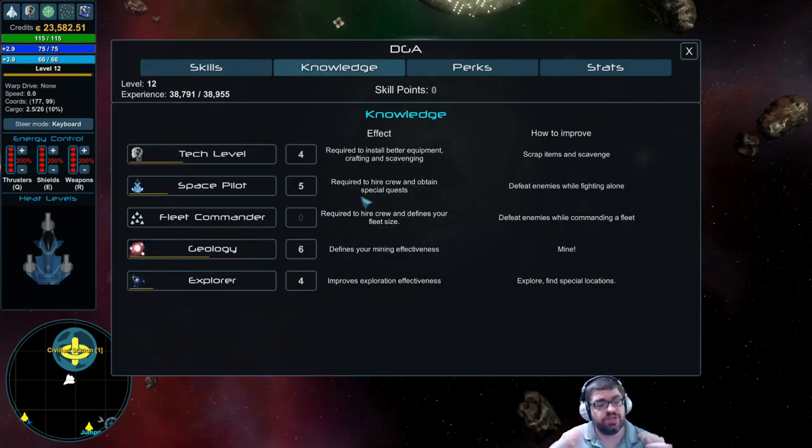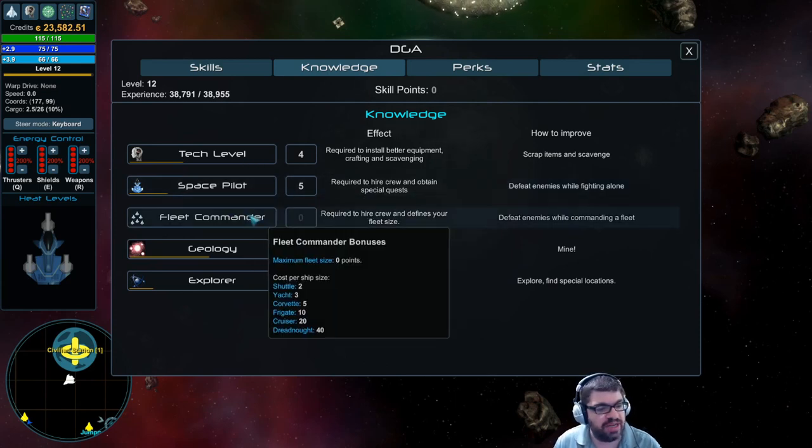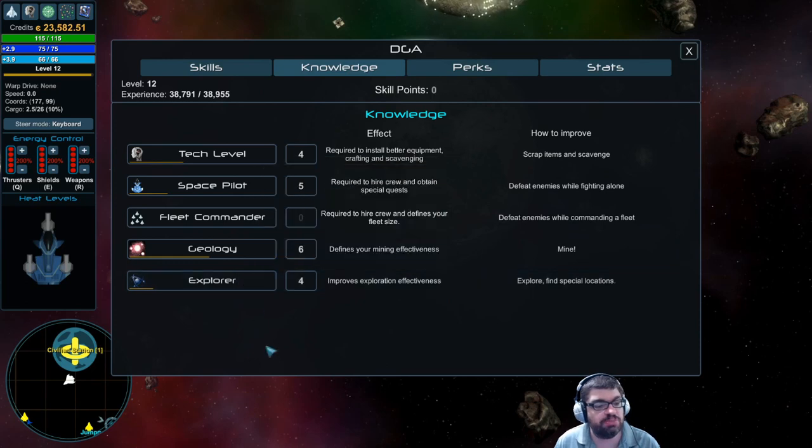There's also a Knowledge section. As you continue to do things — à la Oblivion or Skyrim — you level up in that skill. There's tech, space pilot, fleet commander, geology, and explorer. It says 'required to install better equipment,' so I need to level up my tech if I want to install better equipment, or for crafting, scavenging, that kind of thing. I can also increase my fleet size by defeating enemies while commanding a fleet.